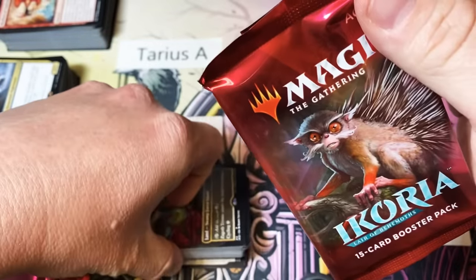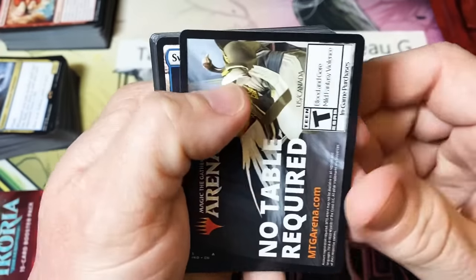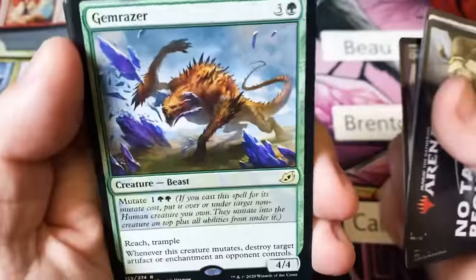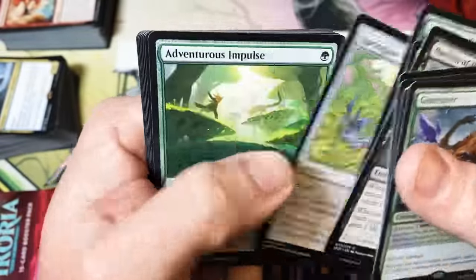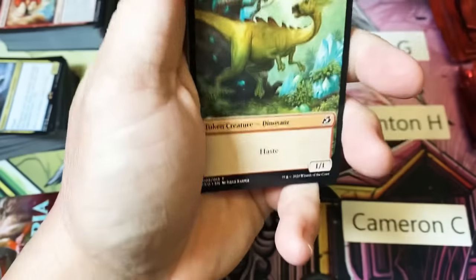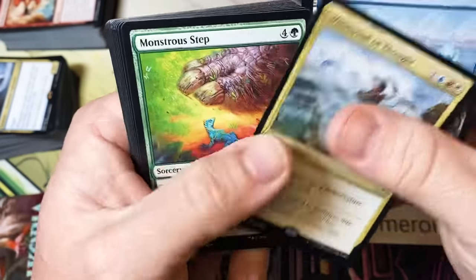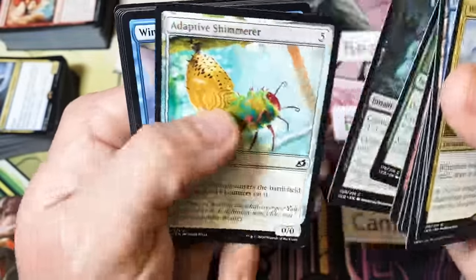Actually, that was three packs, sorry. Foil Showcase Uncommon, the Gemrazer, Omen of Remembrance, another Sprite Dragon, Island, Island, Whirlwind of Thought — let's just flip through and see what else might be in here. Does anybody play with this card?